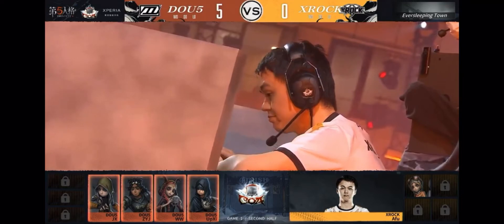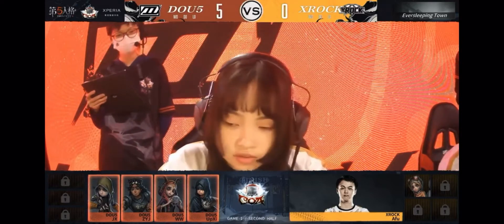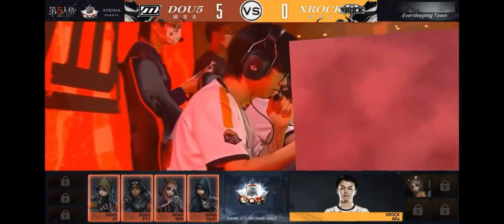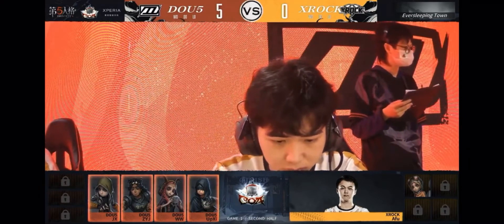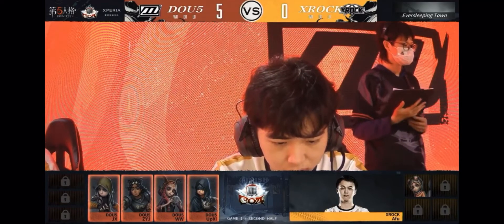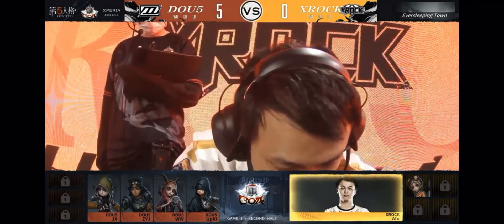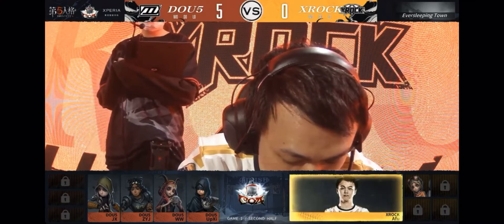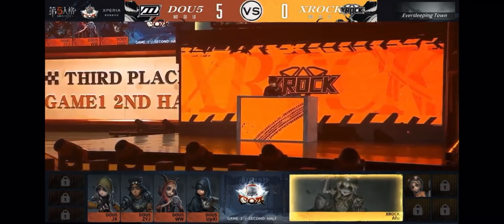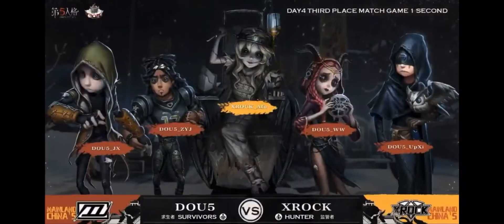The Mechanic has been banned, therefore allowing the Mercenary into this map. The rest of the team is similar to XROCK's team with the Fort, Priestess, and Seer. AFU really does not want to deal with all the decoding going on. WW is coming in as the Priestess — interesting. Get ready for a very intense late game if AFU has to defend that one cipher. It's always the cipher in the center alleyway in Ever Sleeping Town, and also the one in graveyard. AFU — a very seasoned sculptor — going with the Dream Witch.